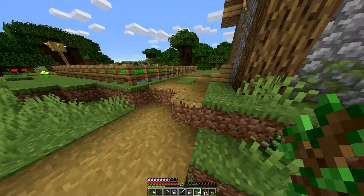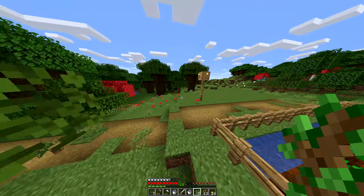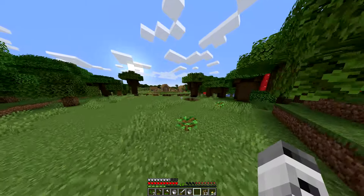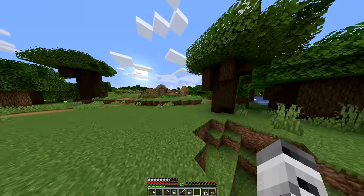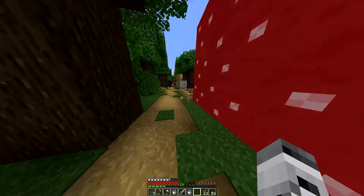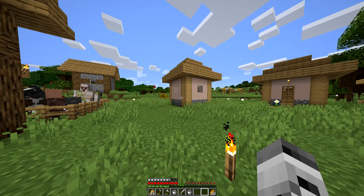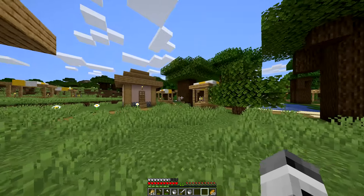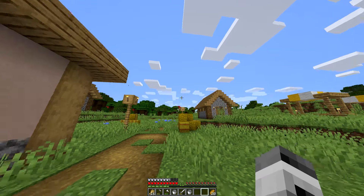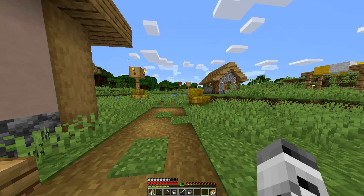I also need to get that guy out of the pool — he's stuck in there. Now that we have a nice little farm set up with some food going, let me go plant these trees real quick. For the rest of the episode, I think I'm going to head out in one direction to collect some sand and hopefully find a desert. I'll just keep going straight so I know where I'm at.